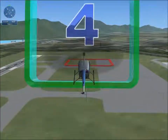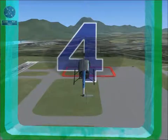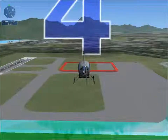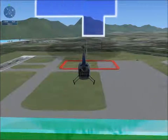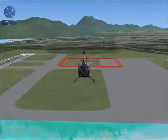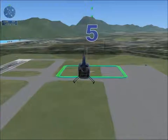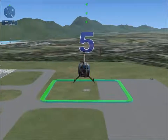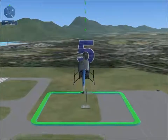You might want to slow down now to prepare to land in gate 5. Reduce power to start descending through gate 4 in an approach to land on the helipad in gate 5. I imagine my landings in helicopters are going to be... Jesus Christ. Adjust power and slowly descend into gate 5. If you think you're descending too quickly, add more power. Use the stick to move the helicopter around.